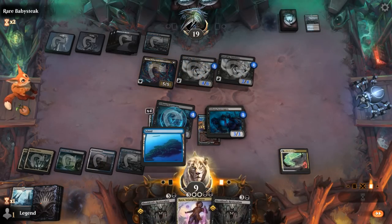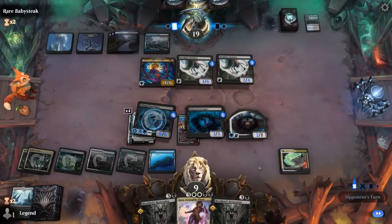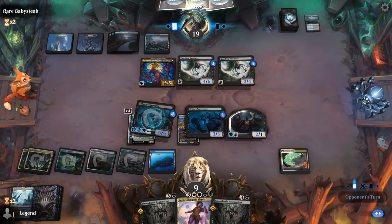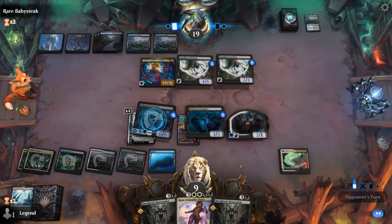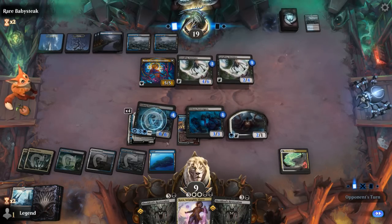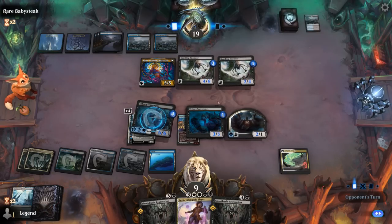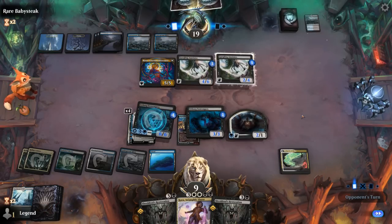With a land, we could cast Kaya, which can solve a lot of problems. The token's happy to chump block. Opponent has lost their ability to easily draw two cards per turn since transforming Rona, so maybe the Anointors won't keep growing anymore.